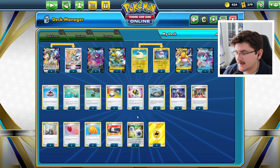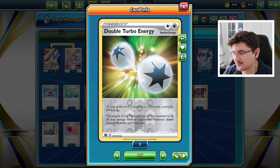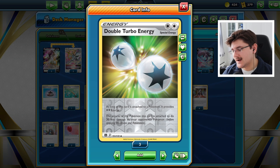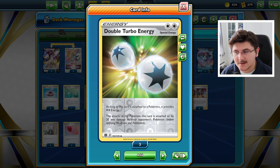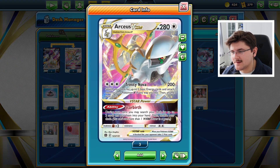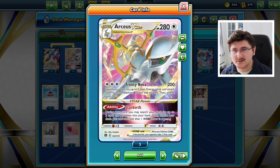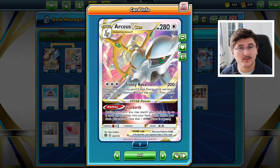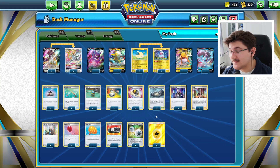Last but not least, the Double Turbo Energy — an incredibly important card in this deck. As long as it's attached, it provides two colorless energy; however, the attacks of the Pokemon it's attached to are reduced by 20 damage. We're attaching this to Arceus to get the attack off more consistently. We're going to be doing less damage with Arceus V-Star, but that's not really a big deal since we're mainly using it for the ability. 180 is still a two-hit KO on everything in the format. We're also running nine basic Lightning Energy.